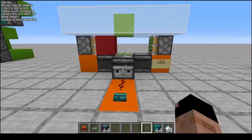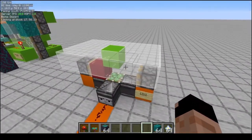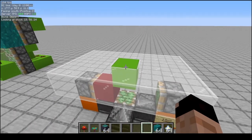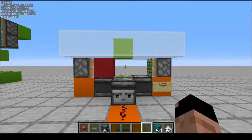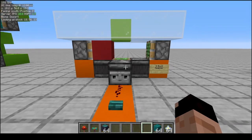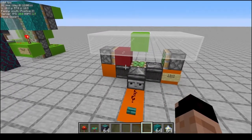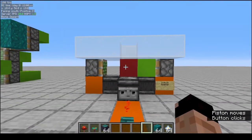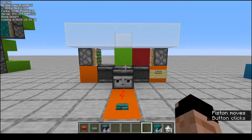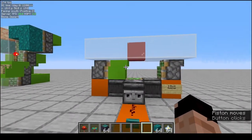Another nice feature of this farm is being able to grow both warped and crimson fungus. To do that you need the different types of nylium. Over here we use warped nylium, but you need to switch it to crimson nylium if you want to grow crimson. You could do that with a pickaxe, but I've included a two-block swapper — a design I learned from an El Mango video. What this does is change out this block or that block on a button push, and vice versa when you push the button again. Inside this farm we have the different types of nylium in place of the red and green concrete.